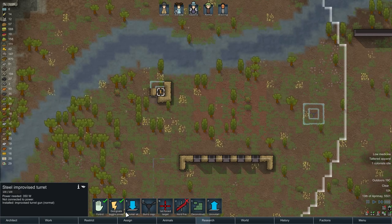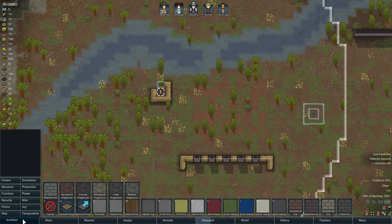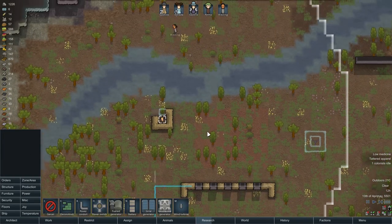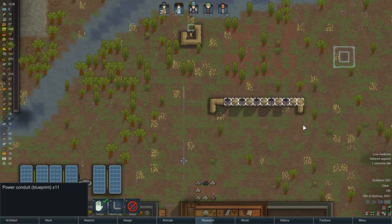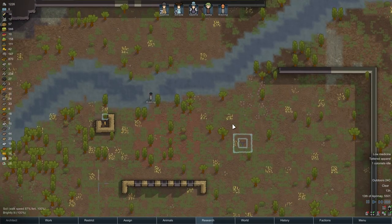Can it reach? Does not appear to be able to reach. Get a little bit closer. So the theory behind this, by the way, is that you stand behind the walls and they peek out and shoot around them. That's the theory anyways.